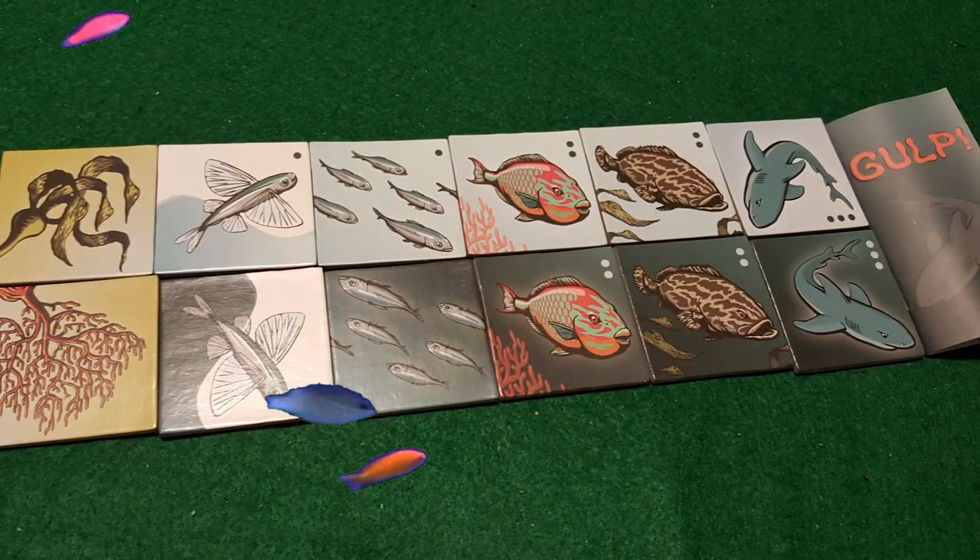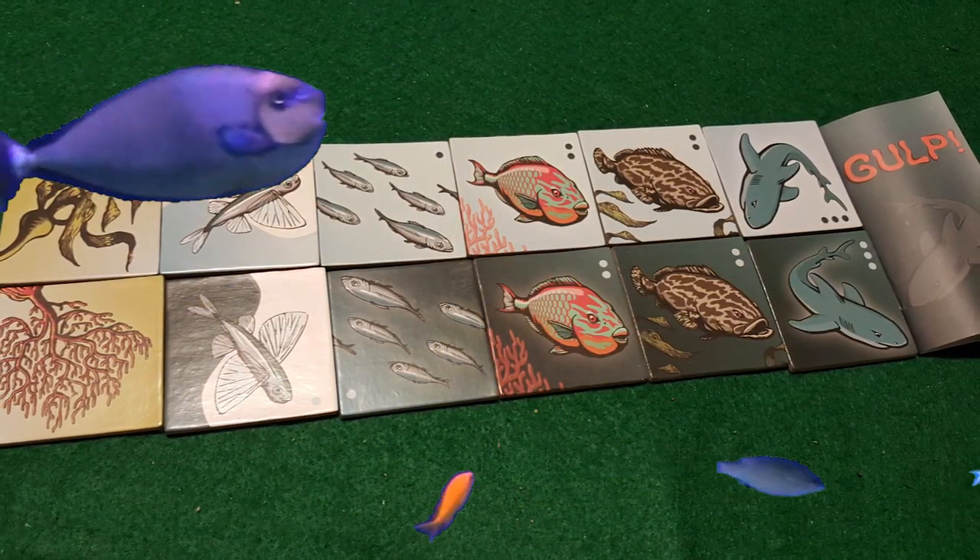In Gulp it's a fish eat fish world. You get one set of tiles laid down in a seven by seven grid and your opponent gets the other set. There's a light blue and a dark blue. You'll be utilizing your tiles on your turn to move around the board and eat certain types of fish. You're just trying to gather as many tiles in as many piles as possible and make sure your fish is on the top portion of that tile stack.